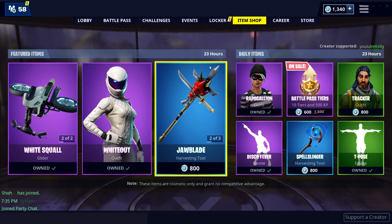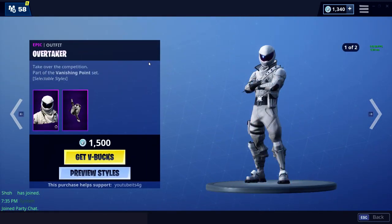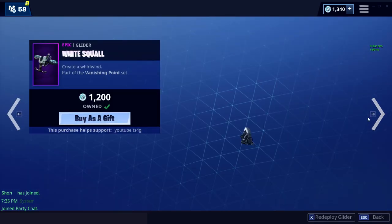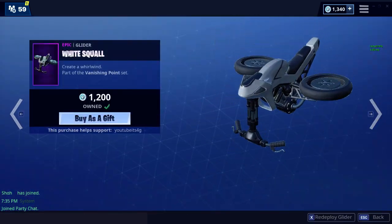It's a Thursday item shop that has absolutely nothing new - interesting. Let's jump into it really quickly. So we have the Overtaker skin, which is pretty cool, especially now because you can take off his helmet. And then the glider too, which is very cool.